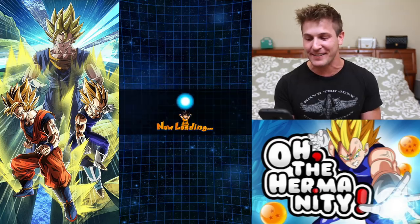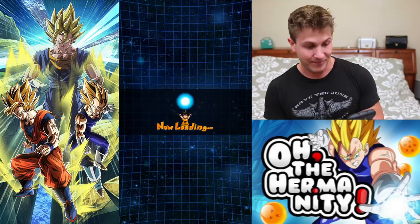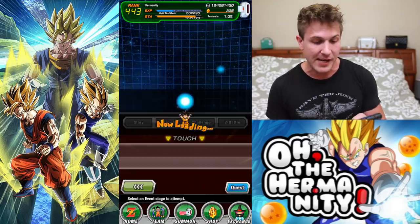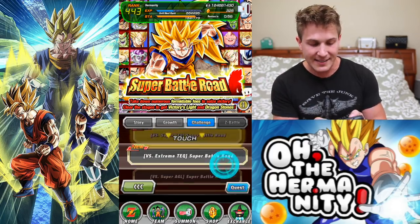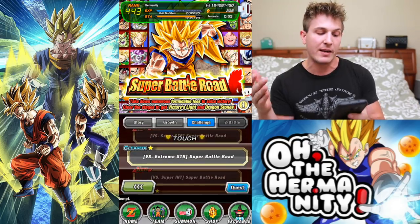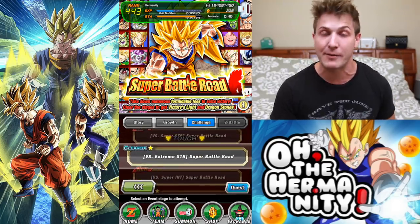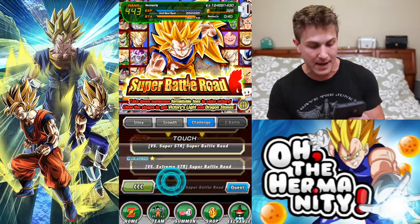Well, there you guys have it — that's how you can defeat the Extreme INT Super Battle Road. Obviously I have a lot of really amazing units, but even if you have zero dupes in the units I'm using, you should be able to take out the Extreme INT in Super Battle Road. That was a lot of fun. I still have a ways to go before I clear them all. If you want to see videos on the teams I use to clear Extreme Strength and Extreme Fizz, let me know and I can make those videos next.